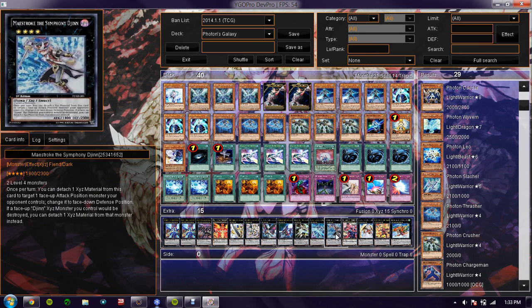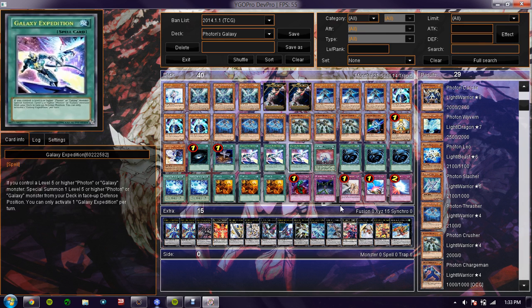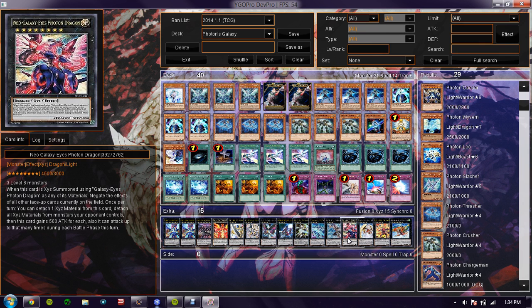The rest you can choose — all up to you. I run Number 11: Big Eye — once again, staple. Then Neo Galaxy Eyes — I only want to run one, because he's kind of hard enough to get out as it is. Maykite's video made him look easy. Like, you only have one chance to get out Neo Galaxy Eyes Photon, and then usually once you get him out, it's pretty much game.